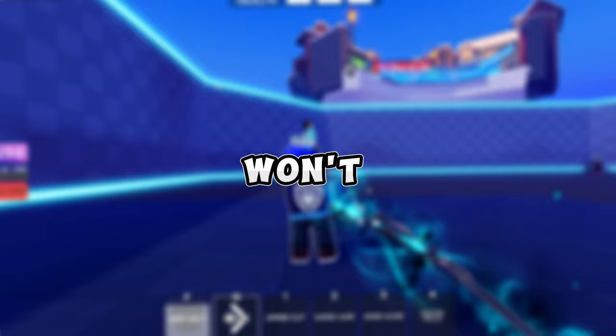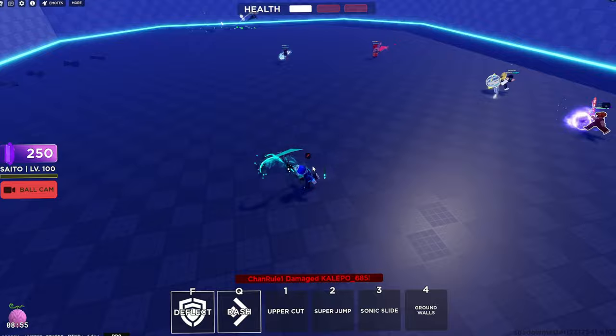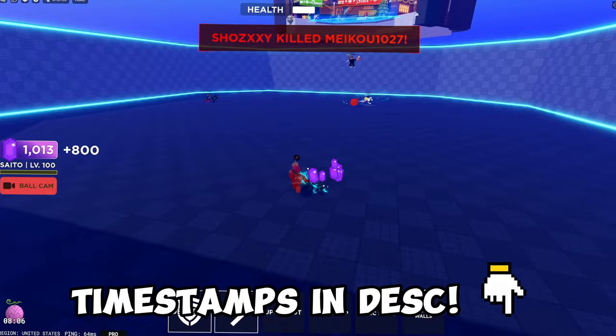Alright, so the first hero we're going to use is Saito. He's one of the first heroes you get. He's actually a really good hero. He has Uppercut, Super Jump, Sonic Slide, and Ground Walls. Uppercut is basically you just run to the ball and it gets flung up into the air. It's a good block.